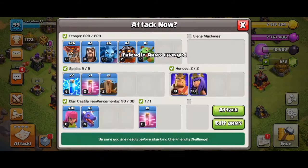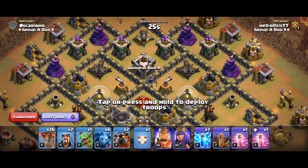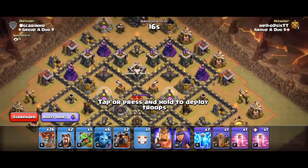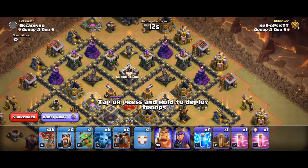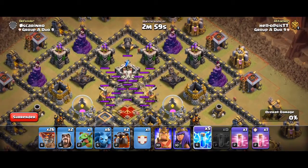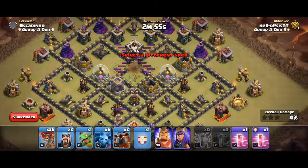We did win the last round, we got a 3 star. And we're going in with Zap Lalo — some guy did it to our previous base with queen and CC together, and I want to replicate that on this base. Just drop all the lightning spells and the earthquake... wait, the CC didn't go down? What the heck?